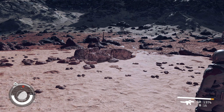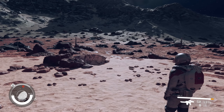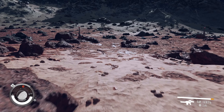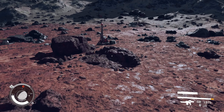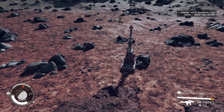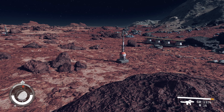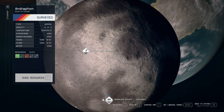Hello everyone and welcome back to Starfield. We continue where we left off last time - we created an outpost. We don't have containers for all the equipment, and we have five resources but they're just on the edge, so we can't place more than one miner on some of them. But we should be okay. Let's head back to our ship because we need some more materials to start building.